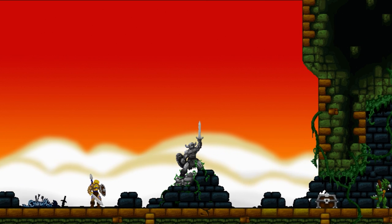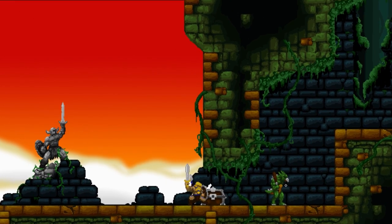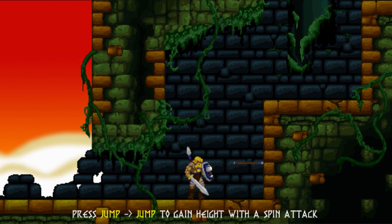A little bit later, there's a treasure chest in your way. You can see the bad guy over there on the right, but you can't get to him. Pressing buttons near the treasure chest doesn't open it, so that tells you that you should just start beating on it — and that tells you that you're going to be doing a lot of hitting things in this game.